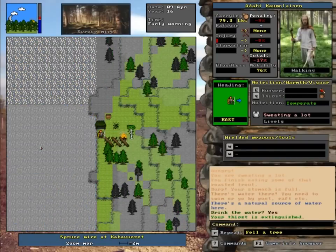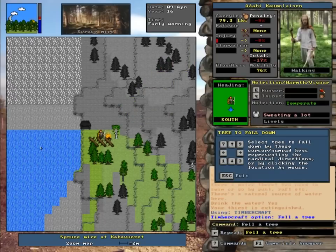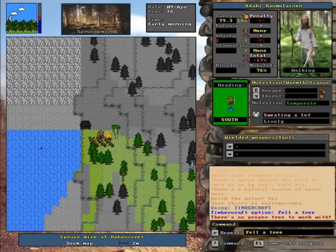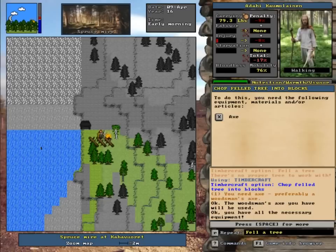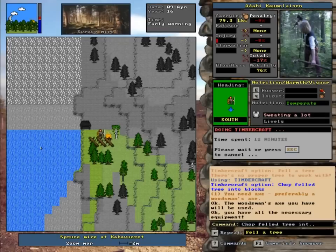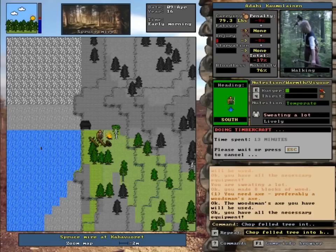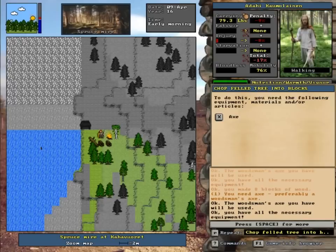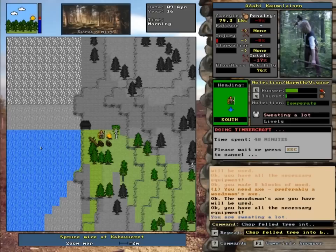If your nutrition is way down, you actually go through a lot more meat — your hunger fills up a lot faster. My nutrition is at 'temperate', so that means it's somewhat good. It'll get better as I have more and more food to eat. And with twelve pounds of trout, that should last me a bit.